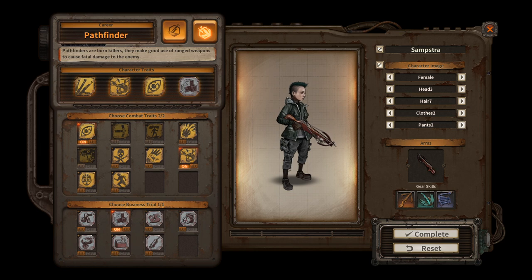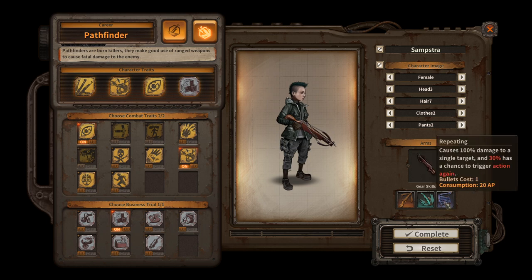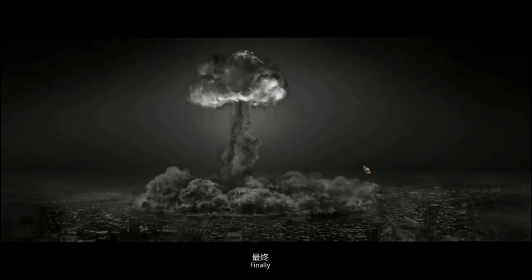We've got ourselves a crossbow and a couple of special abilities which we'll talk about when we get into combat. I'm going to get a melee character as part of the game, so it's a pretty good combination.